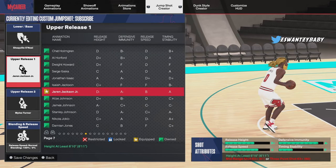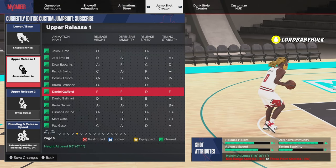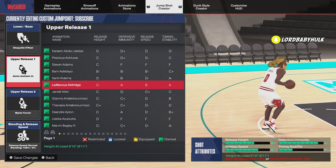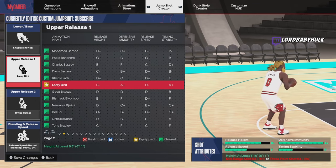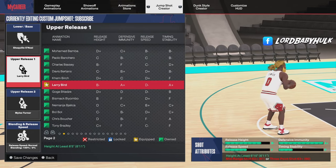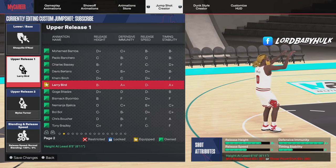Another one is this Larry Bird — this might be the best one. It has a nice visual cue, a nice release height, and for you bigs that have the A+ immunity and stability, this is a solid option.